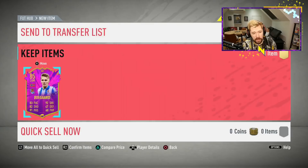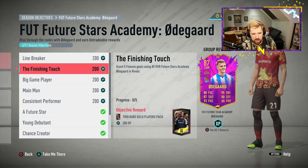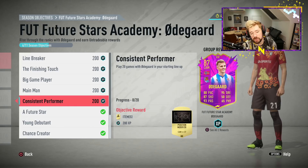Obviously the objective set from here onwards becomes a little bit tiresome. Assist six goals with lobbed through balls isn't going to be too difficult. Score five finesse shot goals isn't going to be too difficult either. Those two will just happen as you go. But scoring and assisting in three rivals wins while up towards Division 2 is not going to be fun or easy. Score in nine separate rivals wins is also tough, and play 20 games — we only need 12 more — will happen almost by accident.